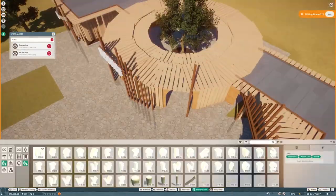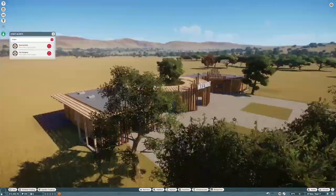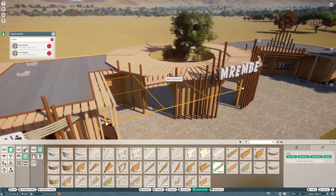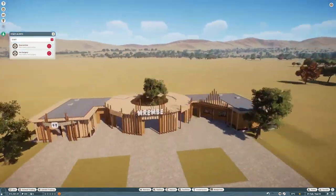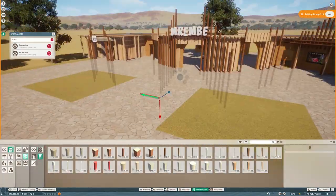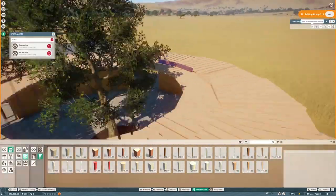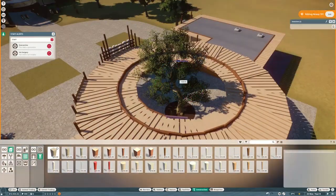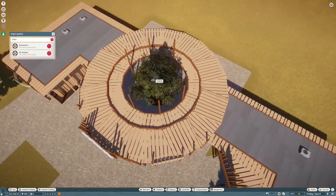The African theme isn't in the beta yet so I had to improvise a bit, because all of my animals in the park are basically from Africa. The park is called Marambe Zoo — 'Marambe' means 'pretty' in Swahili, I guess. That was a lie, but I thought it was a nice catchy name for this park.